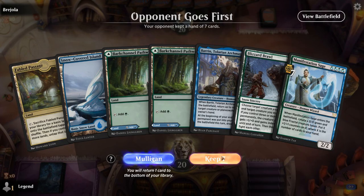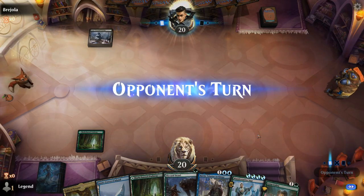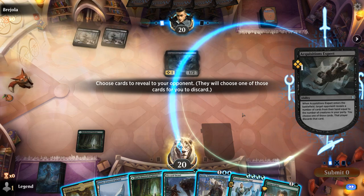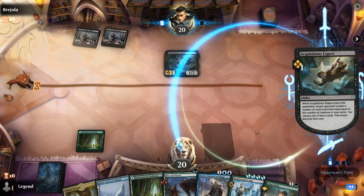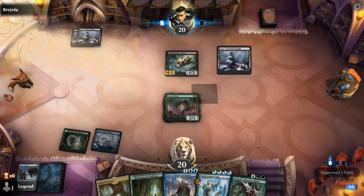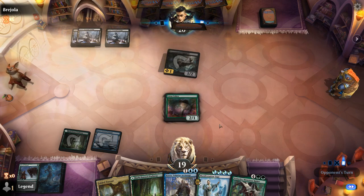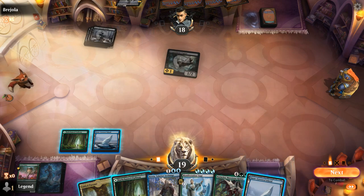We're on the draw with a fine hand — a little slow but Lotus Cobra is going to make it better, setting up maybe a turn-three Manifestation Sage. We give the opponent a Blizzard Brawl off their Acquisitions Expert rather than a land, especially in case something bad happens to Cobra. We don't really want to bounce the Acquisitions Expert, so we might just play land and pass to have a bigger token next turn.